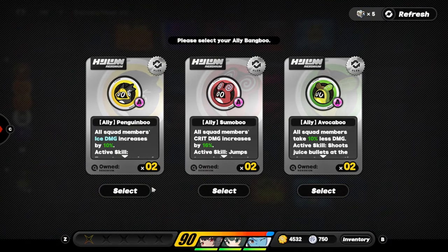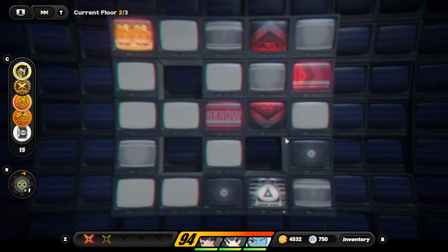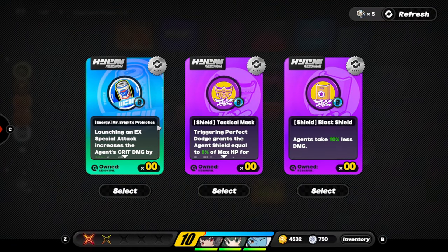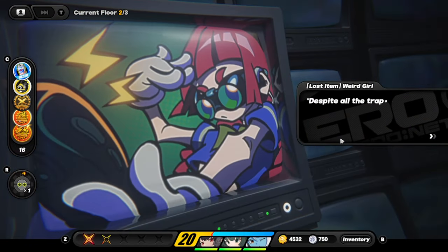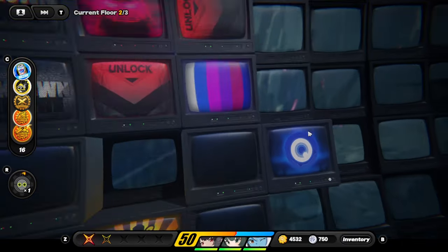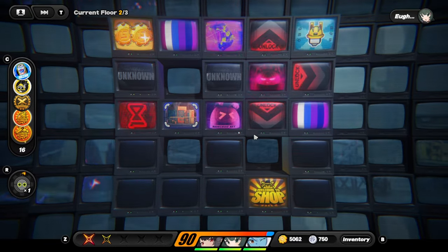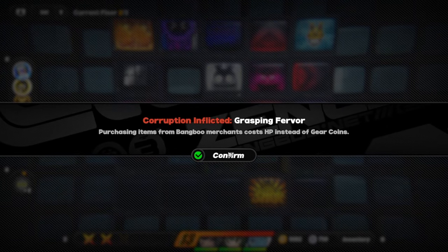We pick ice damage increase to help Ellen. Traps become more deadly — not really a concern for us. We take the EX special launching: take 10 less damage. Another evidence card appears, and we take it since we need the evidence. We continue onwards.